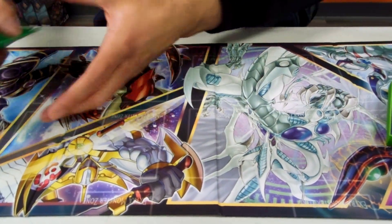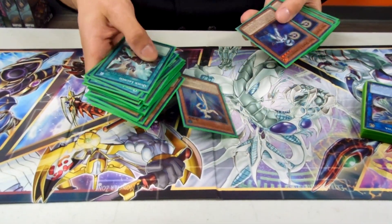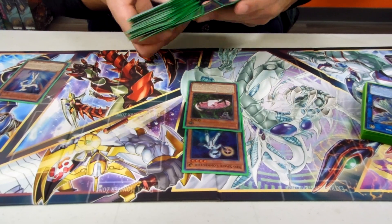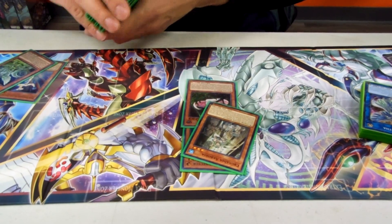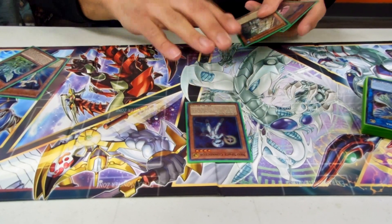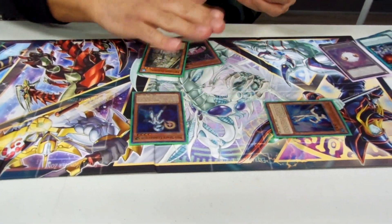Alright, so really quick — the combo. Basically, you need your Neospace Connector, or even your Aqua Dolphin — it works too. So: Neospace Connector, any extender (let's just say Tsuchinoko), and then a Crusadia Monster. So you Normal Summon your Neospace Connector. This can either bait a hand trap like an Impermanence, an Effect Veiler, or even Ash — and you're fine. But if it doesn't, then you get this anyway — so we don't care.